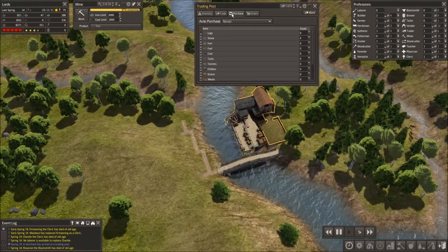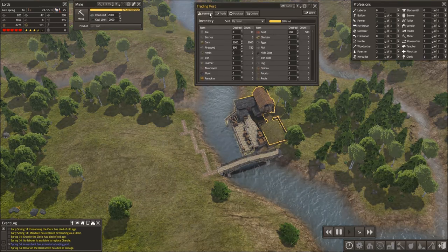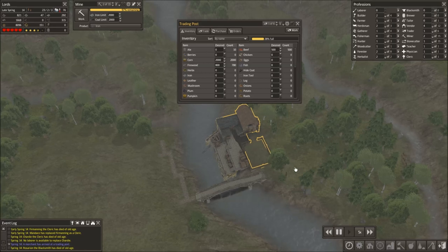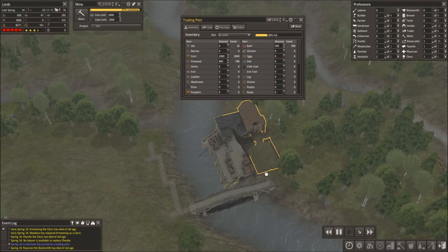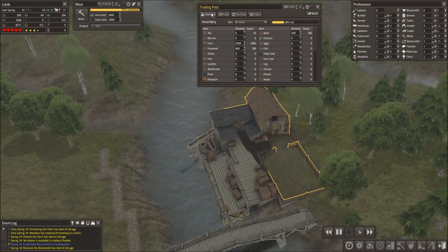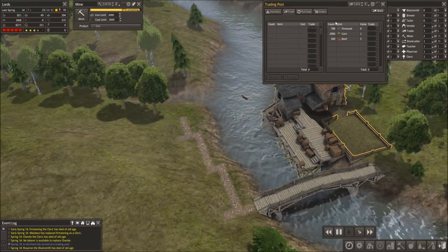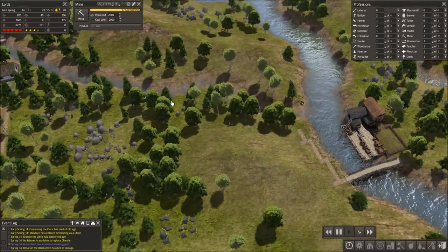That's pretty much a basic rundown of the trading post. I know I was kind of confused on how to use it at first, but then I figured it out. If you have any further questions, feel free to comment and I'll try to help as best as I can. Hopefully that cleared up some things and showed you how to work the trading post. Enjoy!